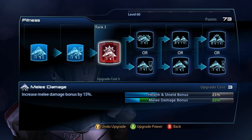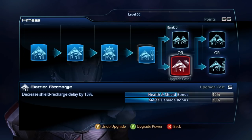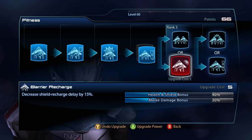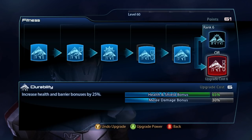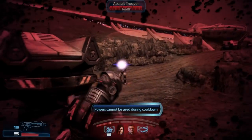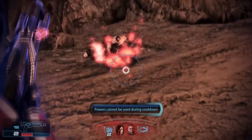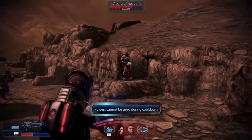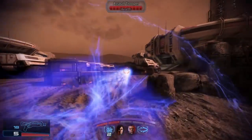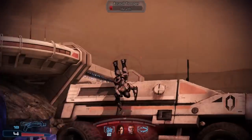A new passive talent called Fitness is also introduced in Mass Effect 3, which increases a Vanguard's health, barriers, and melee damage. This increased survivability is especially important for Vanguards, as the extra barriers and health will often give them the few seconds more needed to survive until their next Biotic Charge is available should the player find themselves in a dangerous situation. The shields and health bonuses also help to minimize power loss on Nova.